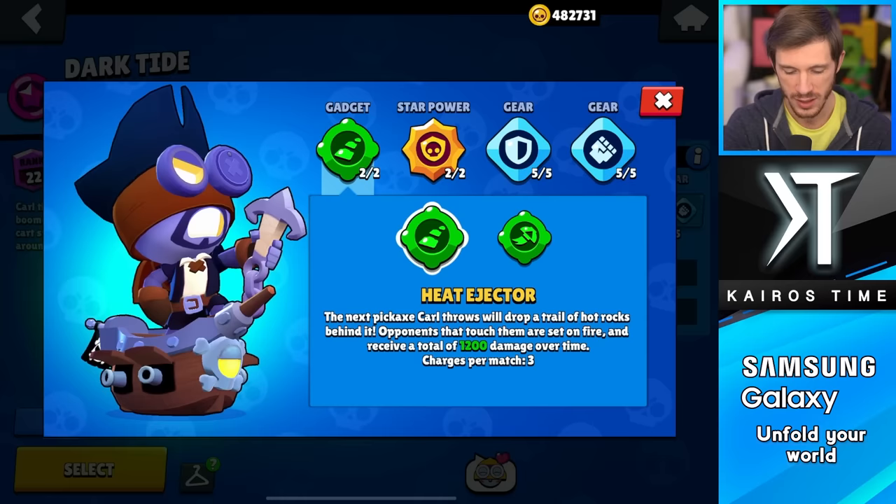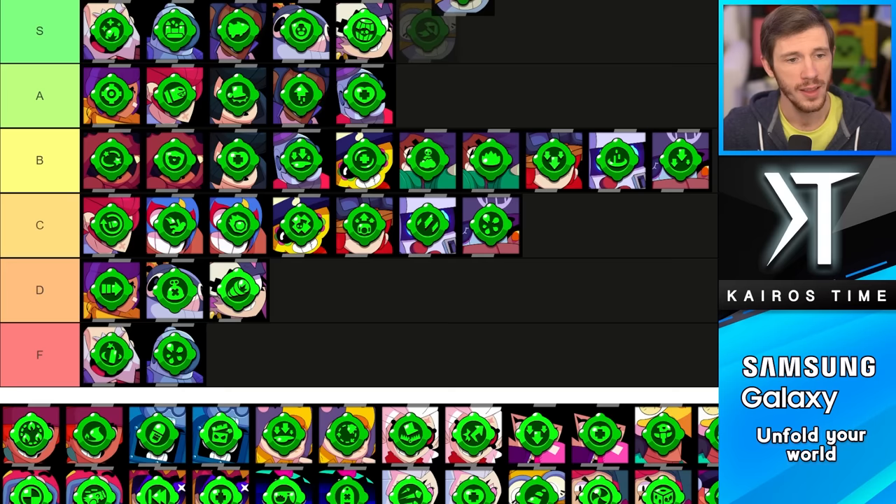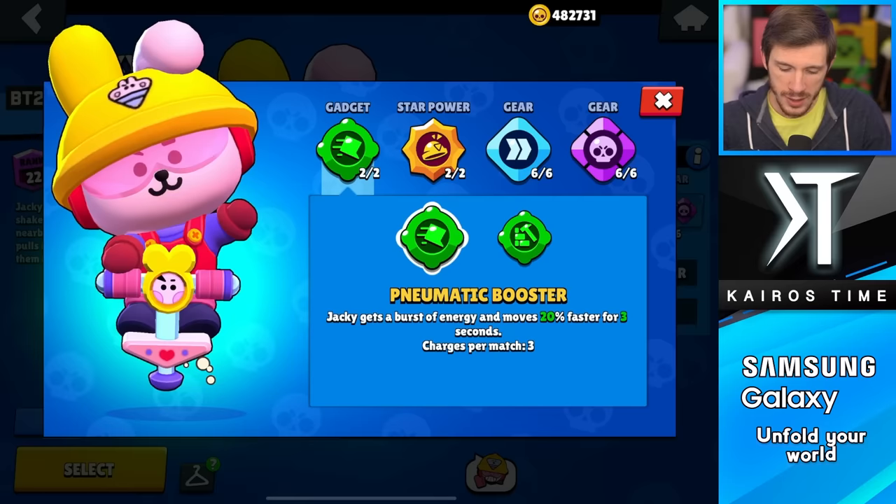We have Carl, and the choice is obvious — go with Flying Hook every single time. Heat Ejector damage can be nice if you hit with it, but the utility you get from Flying Hook is just off the charts. That's why I'm putting Flying Hook in the S tier and Heat Ejector in the C tier.